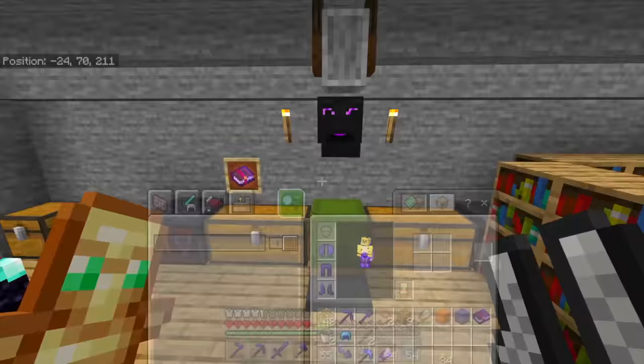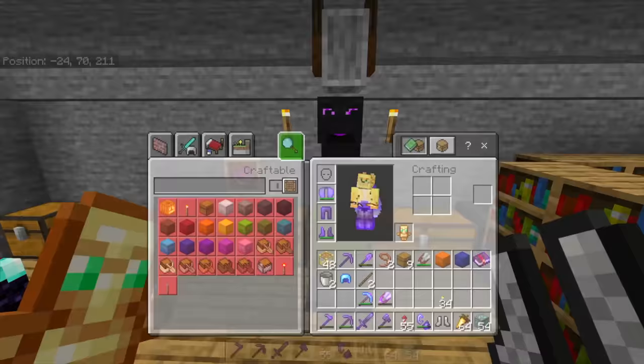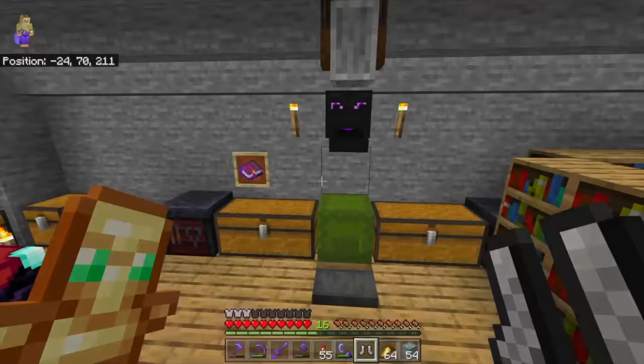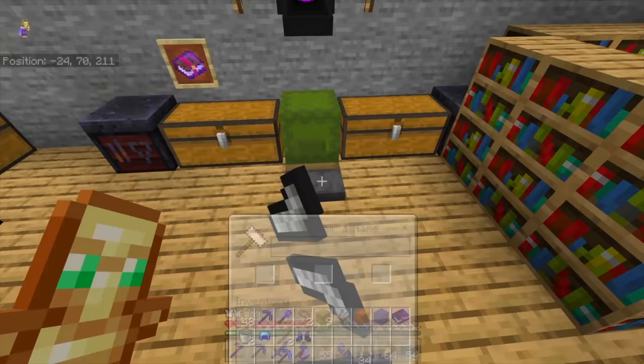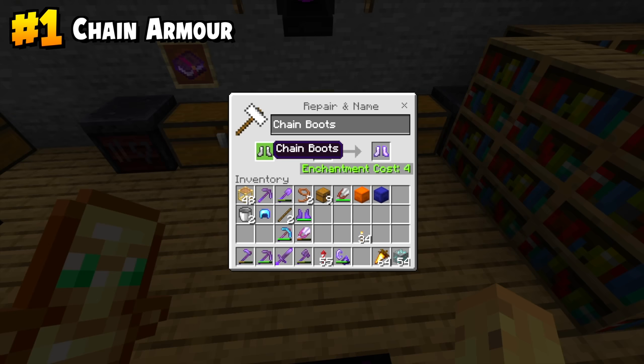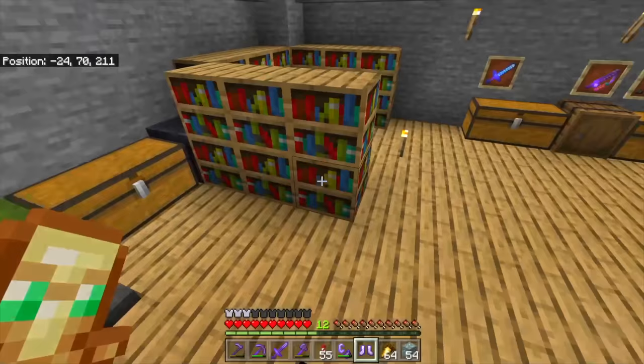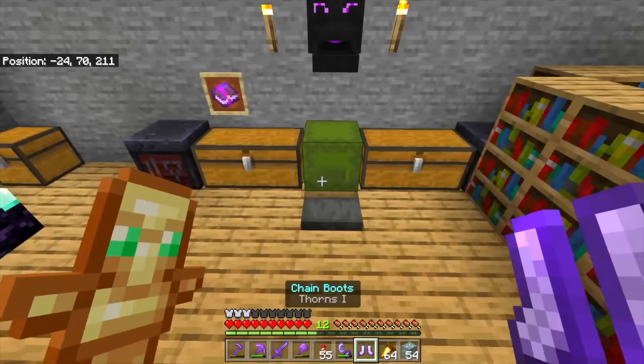A great example of that might be the fact that I have these netherite boots of Depth Strider and Protection and Feather Falling and Mending, but rather than wearing something that protects me so strongly, wouldn't it make more sense if I had something that was a little bit weaker but looked a bit cooler? This shows that I went through all the effort of getting chain boots. Getting chain armor is one of the hardest armor sets in the game — maybe just as hard as netherite — and then putting a weird enchantment which you can't get naturally basically anywhere. You have to just enchant books till you get it, and then you get these chain boots with Thorns 1. Let's add mending on these to keep them alive.